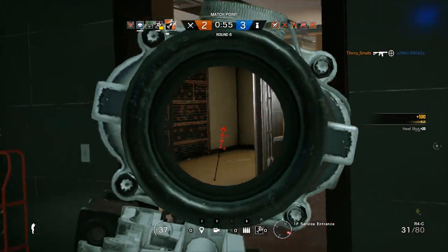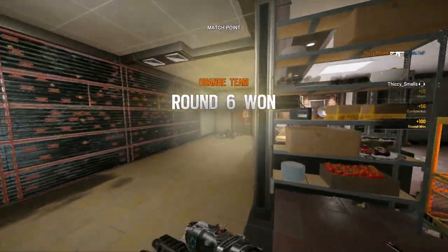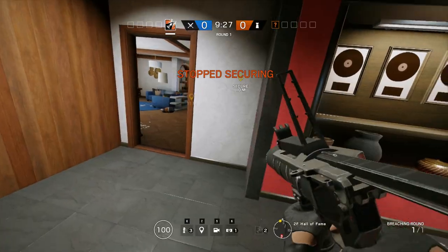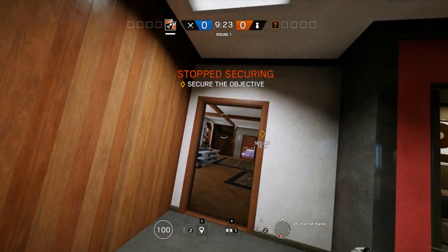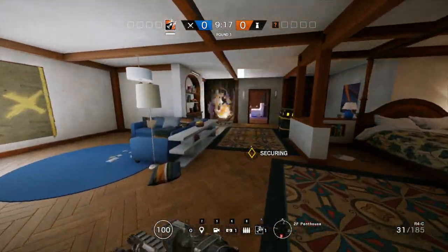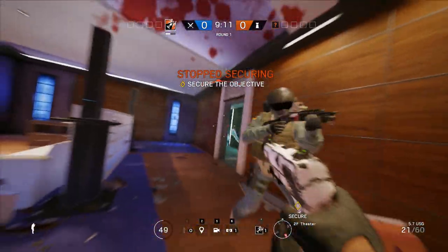Ash's breaching charges have one hard counter and one soft counter. The hard counter is Jäger — if you fire your charge into a room or across a hallway where there is an ADS, the ADS will intercept the charge and you won't be able to use it at all. If you want to get rid of that ADS, throw your stun grenades in to burn its assets, or have Hibana shoot her pellets into the room to destroy the ADS.